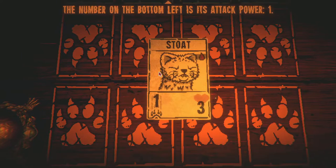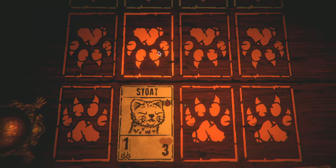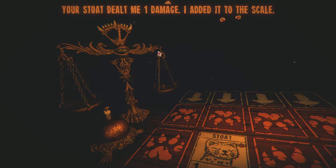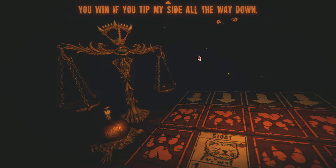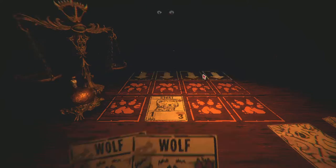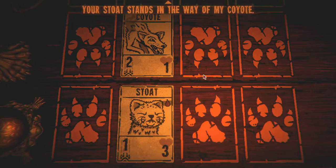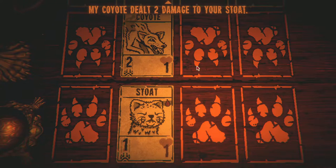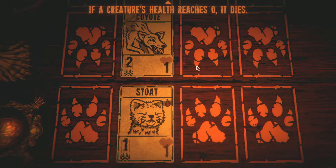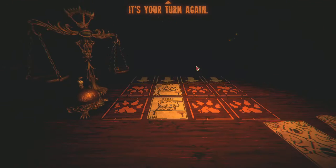The number on the bottom left is the attack. The stout dealt one damage added to the scale — you win if you tip the opponent's side all the way down, kind of like a scale. The opponent's coyote is blocked by my stout, which deals two damage back. If a creature's health reaches zero it dies.